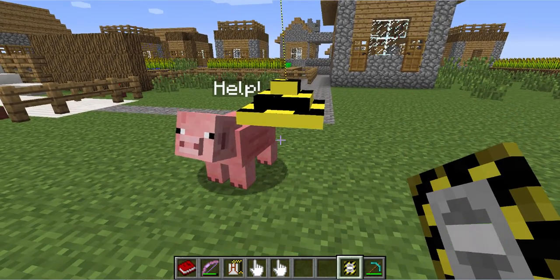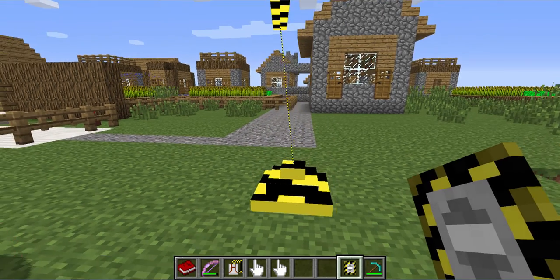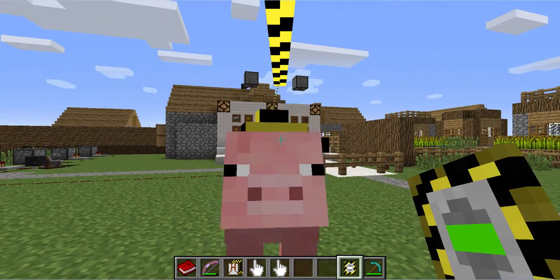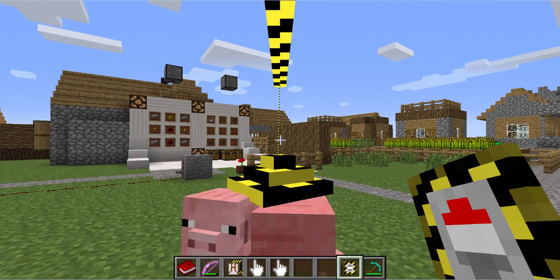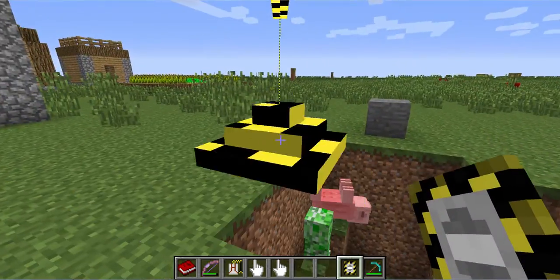You just press left-click again, and you set him down. Now, if you set him down a little too low into the ground — for instance down here — you might actually have a problem of killing the pig. If I try pushing him down, it's not going to let me do it here, but if you're on a block edge, that could be an issue.